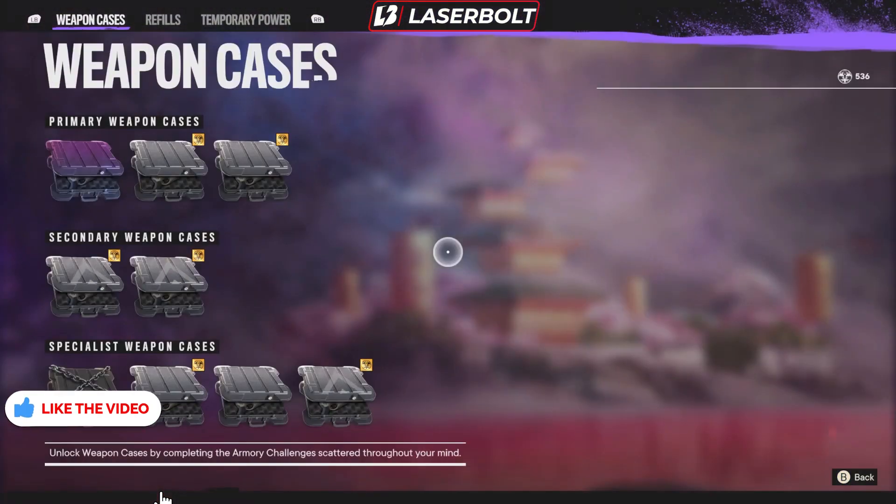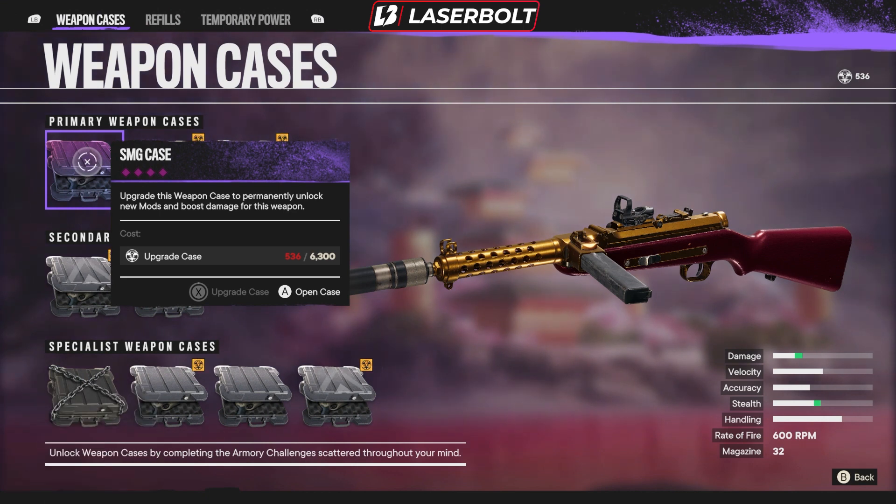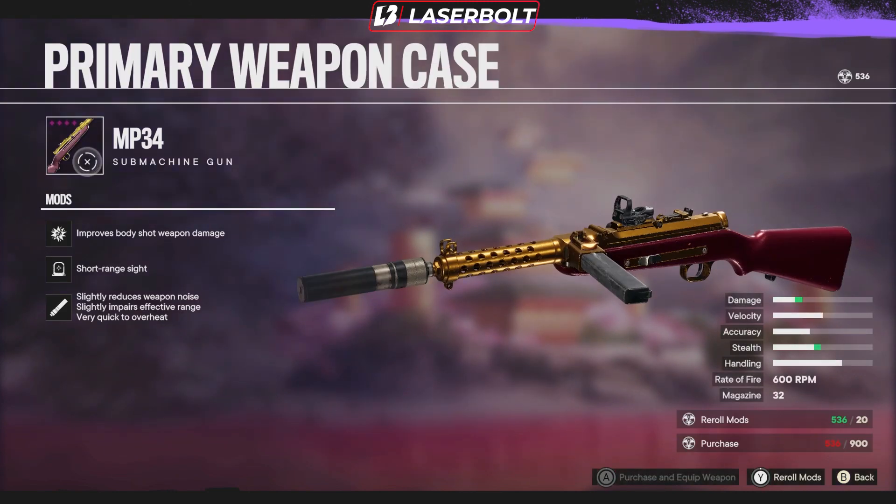Let's go back into the arsenal. This weapon right here is going to be your main bread and butter — the SMG. This does everything you want: close range, mid range, long range. If you want a weapon that does every single thing and does it well, this is the gun you want. I've already upgraded this one, so when you first pick it up you won't be getting all the mods, but you will be getting the base stats.